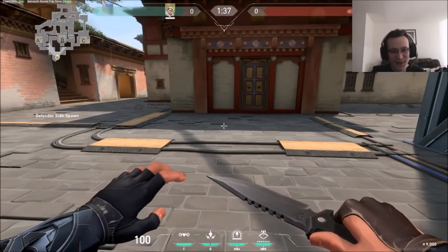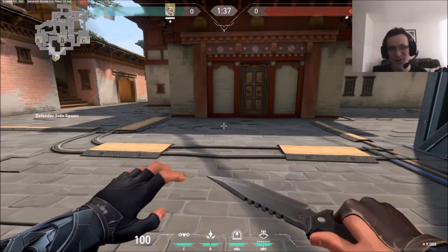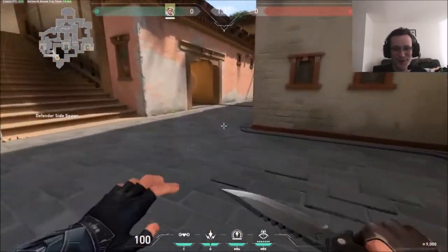Hey guys, how's it going? My name is Illy, and I am a Sova main. We're sticking to him — he's got to be my favorite agent in this game.